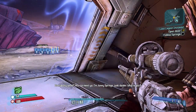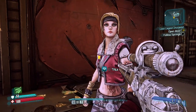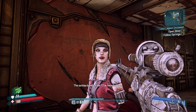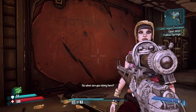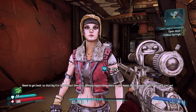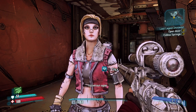I'm Janie Springs, junk dealer. Who are you? Nisha, the outlaw bandit killer. I've heard of you. So what are you doing here? Need to get back to that big H in the sky, but there's a jamming signal somewhere on the moon — gotta bust that first or we'll just get kicked out again.